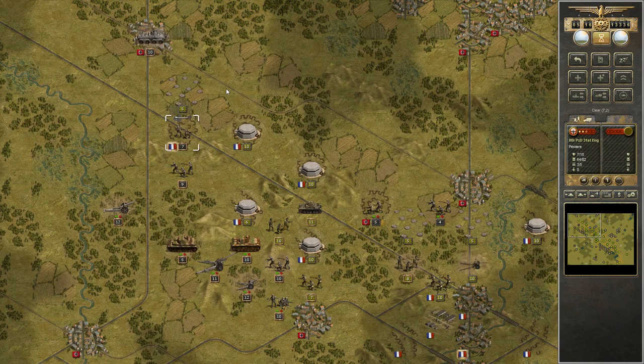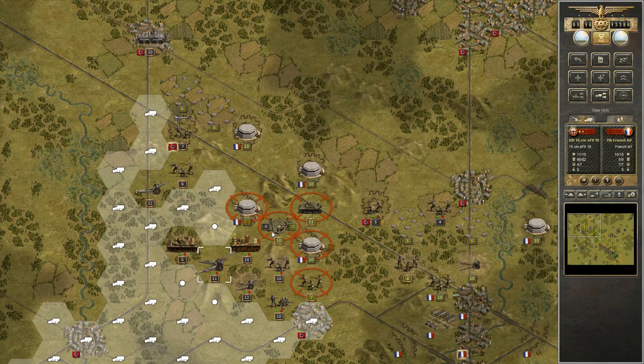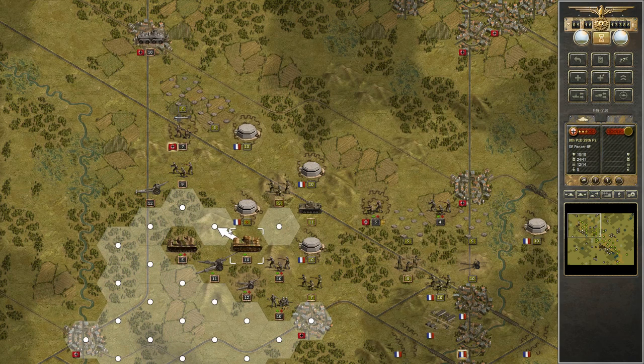One of the big guys is down. We uncovered the mines and now we can start to collapse them from inside out. The most dangerous thing, actually, are those infantry units.